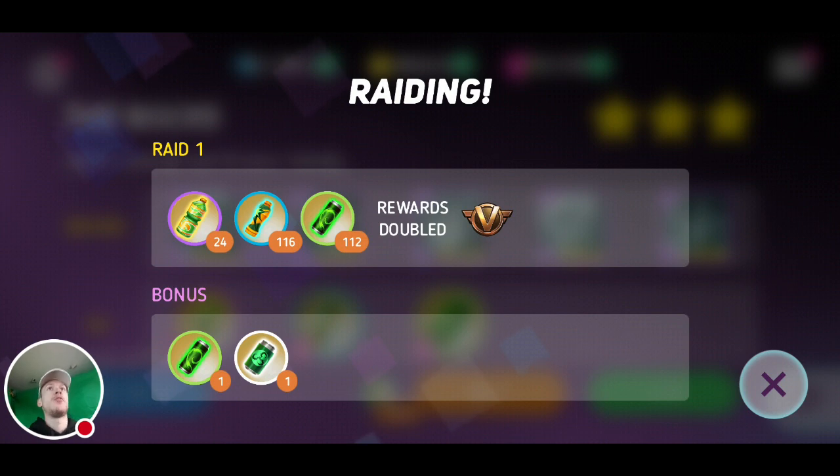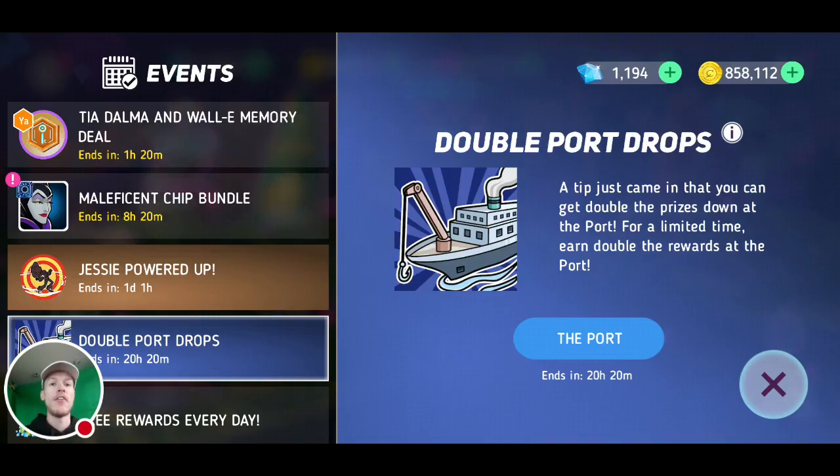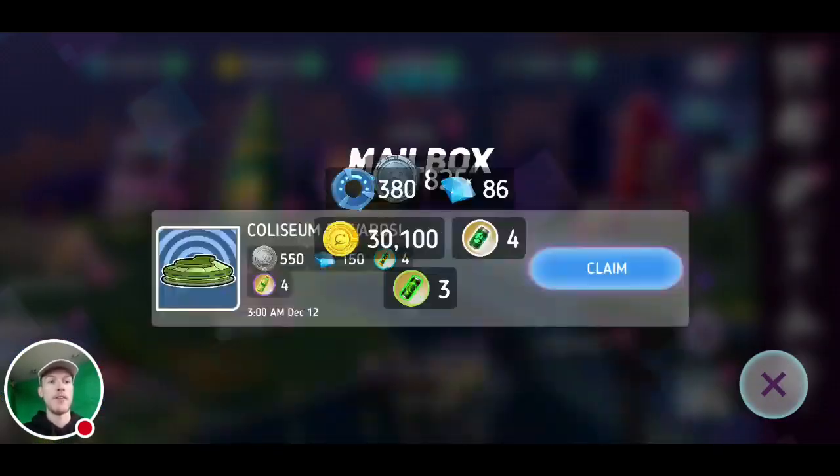I've just pressed the button like I would do normally. This is why I like this event so much — they just give you loads of stuff for nothing. I got this for doing nothing. So as you can see I got 24, and when I raid it again in five minutes I'll get even more. This is so important at the moment guys, especially at the stage we are all on with leveling up and everything.